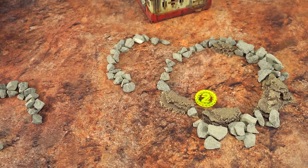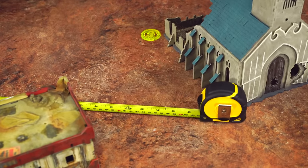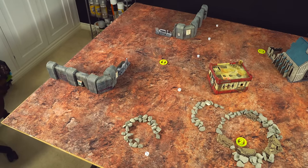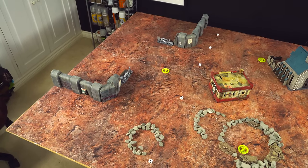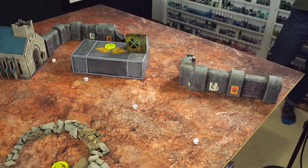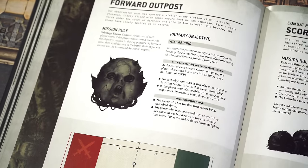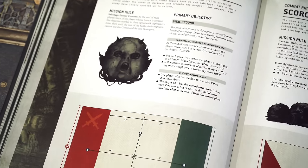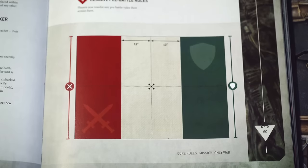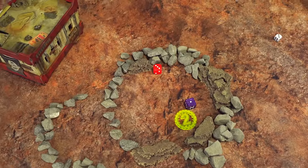Ant and I set up the board together making it look cool with a mix of terrain — stuff we've either bought or built ourselves. At this point we don't know who's setting up where, so we try to keep cover and line-of-sight blocking elements evenly spaced. Now we mark out deployment zones — we note where the center of the board is and leave a 24-inch no man's land in the middle by marking out a line using dice 12 inches from the center on each side.